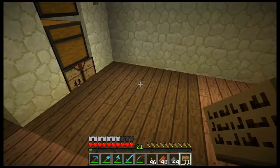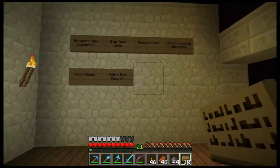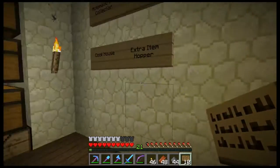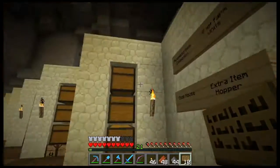We've got the automatic item collection with hoppers. We want an extra item hopper — so as we're XP farming, if we pick up any junk, there's going to be a hopper to one side that you can just right-click on, chuck it all in, and it'll go into the sorting system.